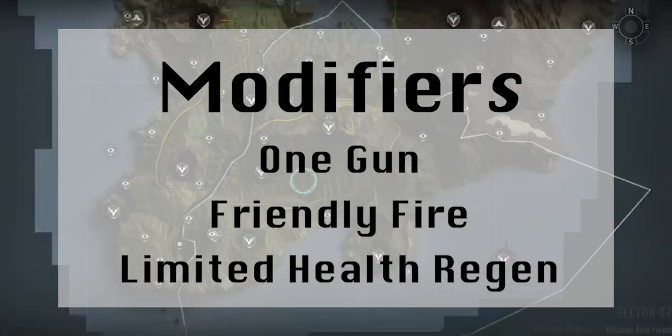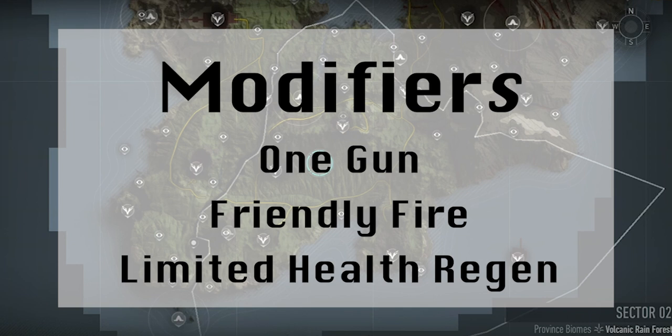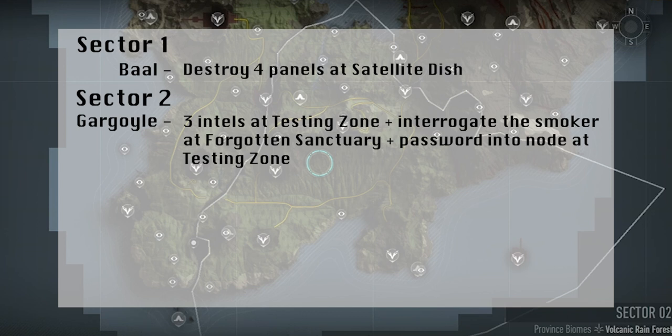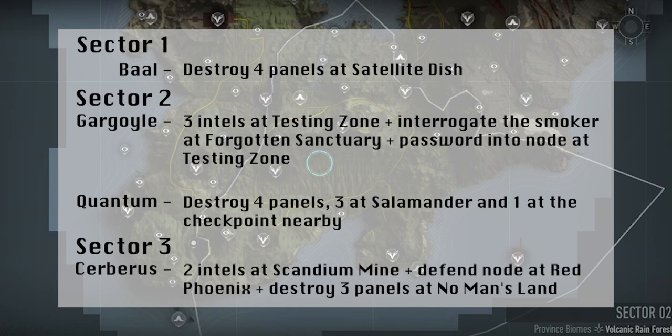In summary, the modifiers are definitely an annoying mix this week, because one gun can be tough on its own, and then friendly fire and limited health regen will probably mean you need more syringes than normal. As for the intel trail, it's fairly long across all three sectors, although the tasks required could be done much quicker if you have a good team that's willing to split up. But as always, if you have any problems, please comment below and we'll try to help out so you can finish the raid and earn those rewards.